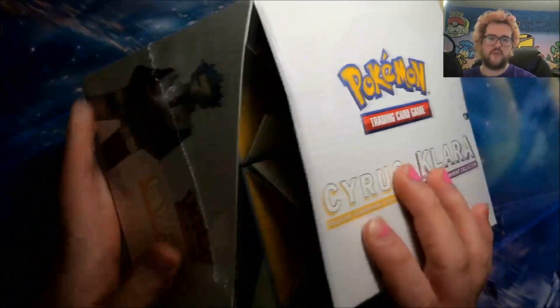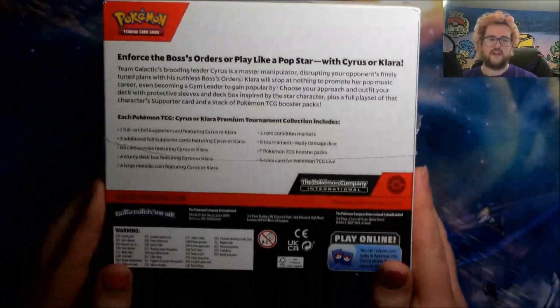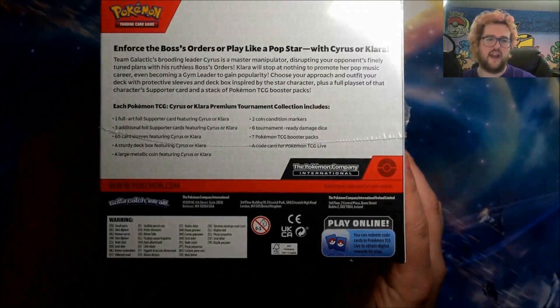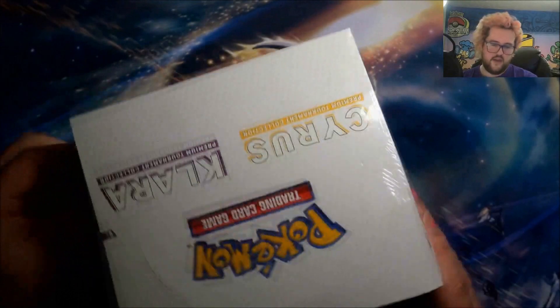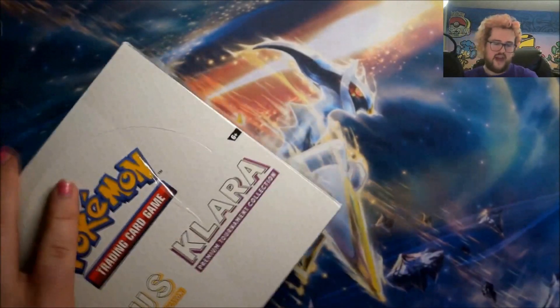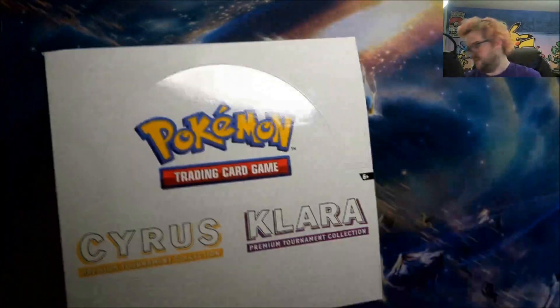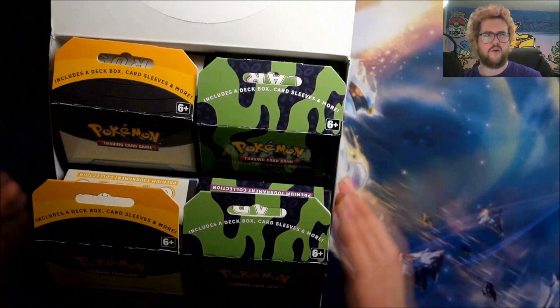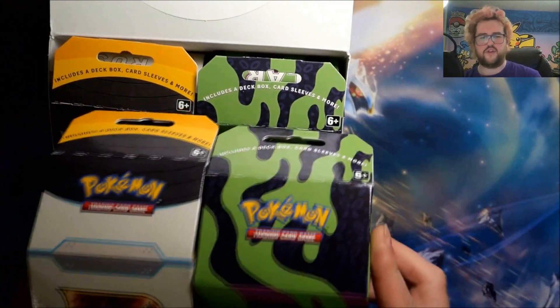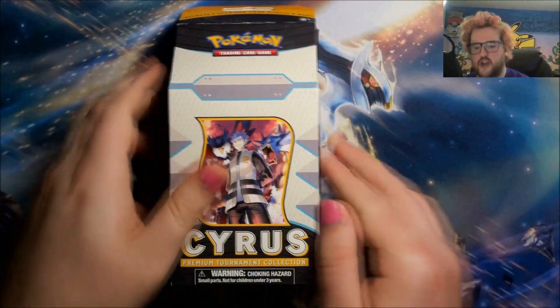We've got a full sealed box of them here — two of each — because as you know, me and Laura, we get two of each. These are the milk carton style boxes. I think that's what people called them — milk carton style boxes. We got money in first, like 18 months ago. Then we got Juniper, so we'll open one of these each on camera, then pull the packs out of the other one. Start off with Cyrus.